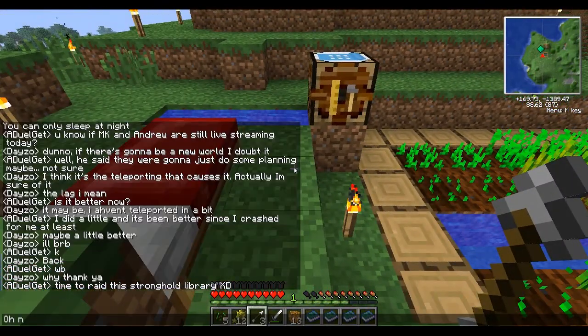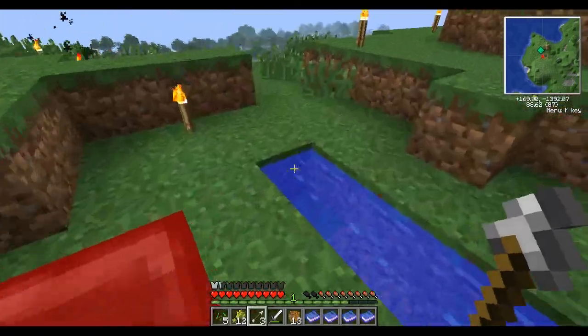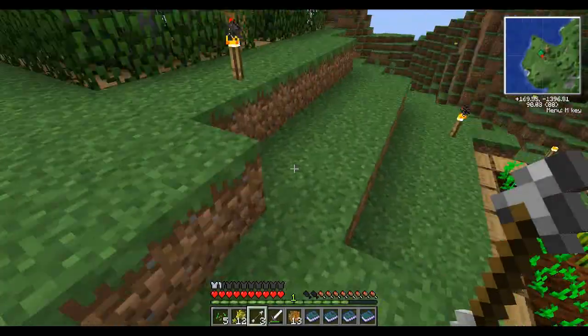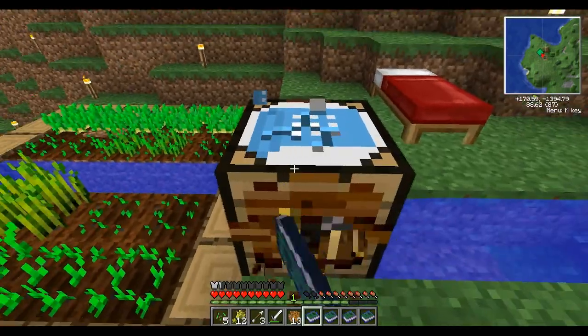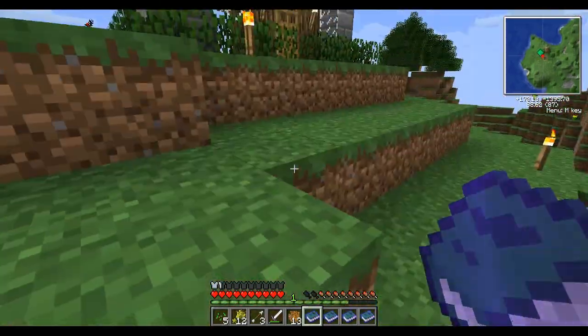Stronghold Library — oh, nice man. So, we picked up all the stuff, and now we're gonna head on over. Oh, we need these auto-crafting tables. They are important. I think everything else is fine.